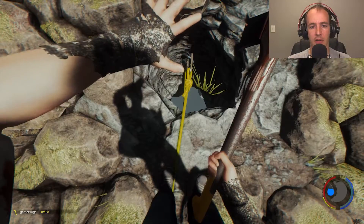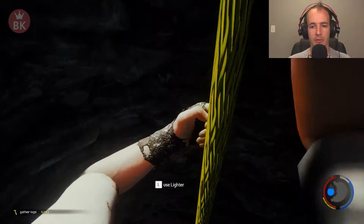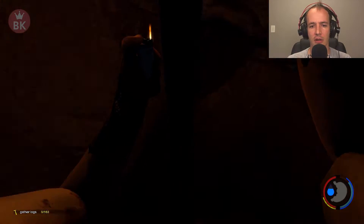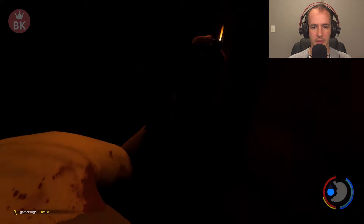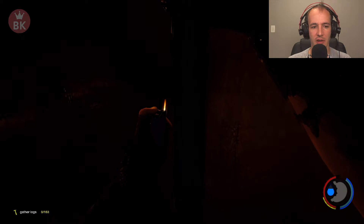Let's go down shall we. All right, I don't know how dark or how light this is going to be. Just had a scratch. Let's see if we can go down the rabbit hole. I really wish I had a flashlight — this is insanely dark.